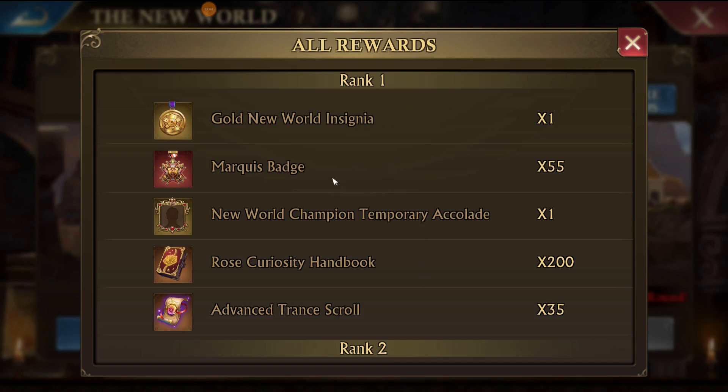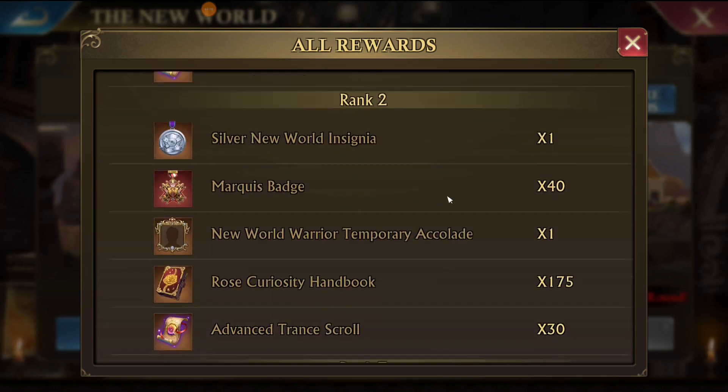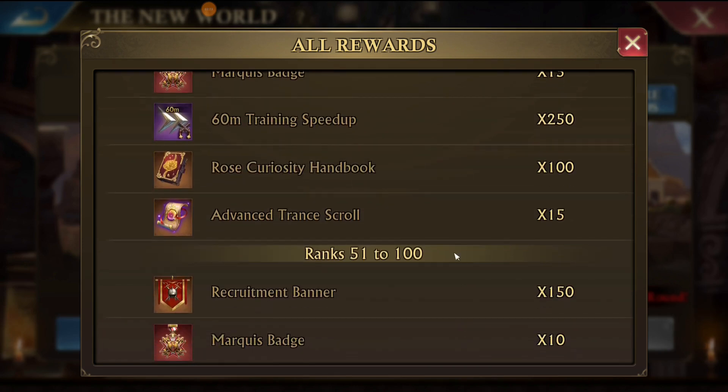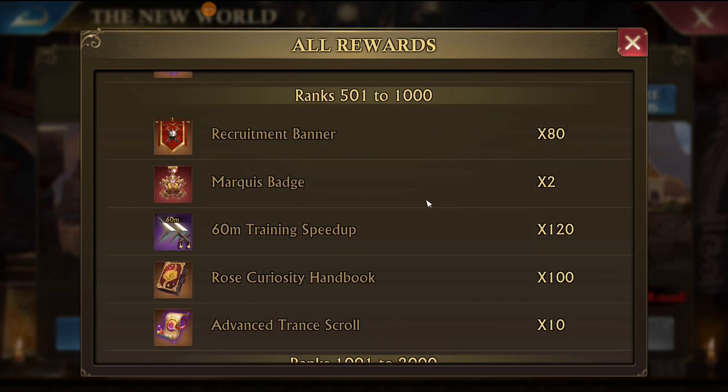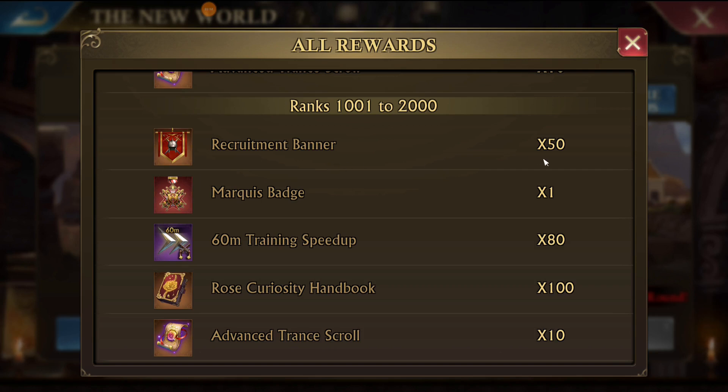If you're rank one — which most people watching this video are not going to be — you're going to get 55 marquee badges, and that reduces as you go down the ranks. If you're in the ranks 500 to 1,000, you're going to get two marquee badges, some recruitment banners, training speed-ups, and other items. Just for joining, even if you don't participate, you'll get recruitment banners, one marquee badge, some speed-ups, curiosity handbooks, and trans scrolls.